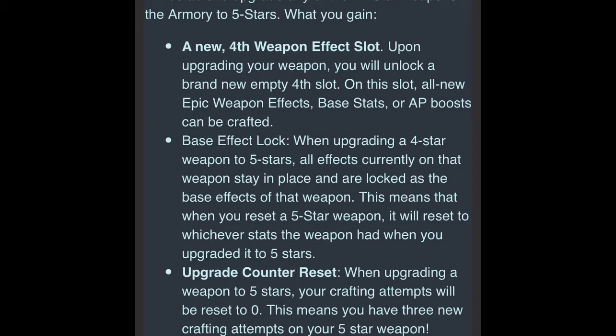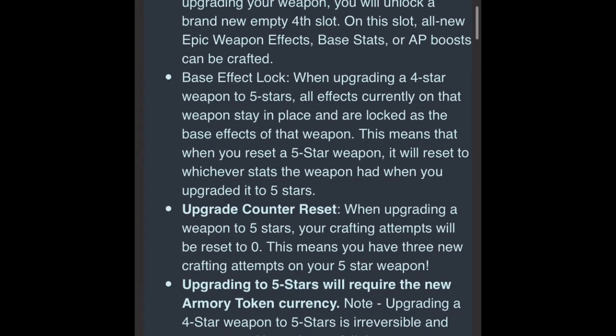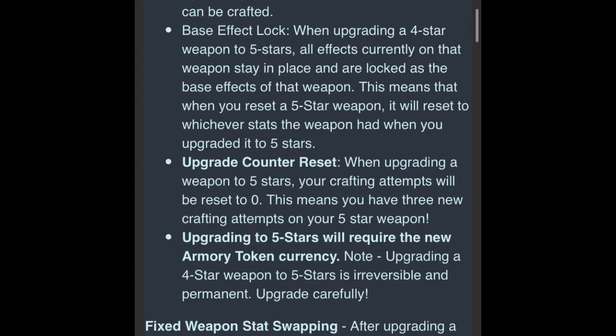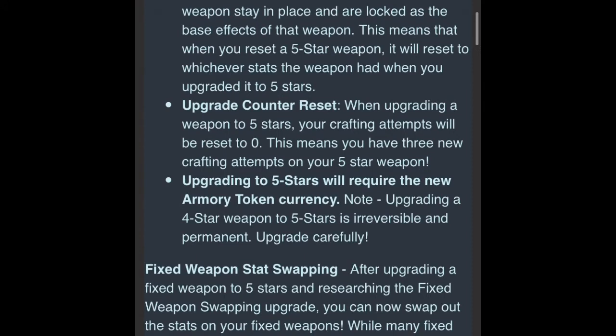Some key things to remember is this base effect lock. When you upgrade your 4-star weapon to a 5-star, all the effects that that 4-star weapon has, that you may have upgraded to, are locked in place. So if I craft stun, a huge bonus to AP when attacking, and 40% defense onto my stun weapon, and then I upgrade it to a 5-star weapon,